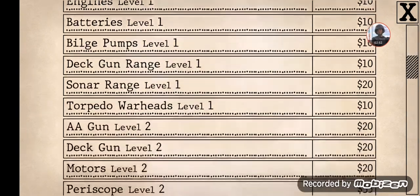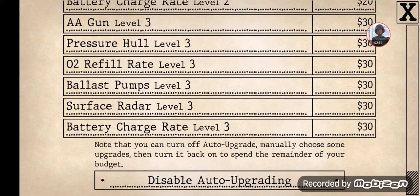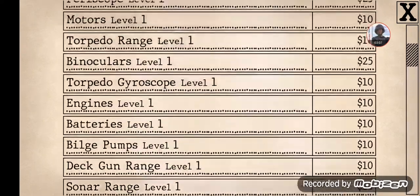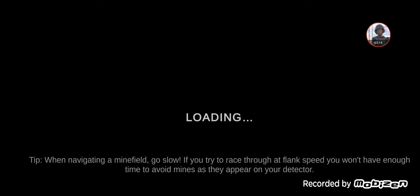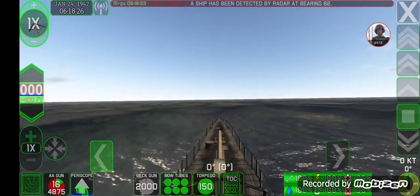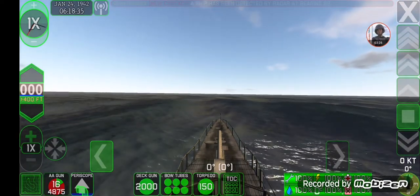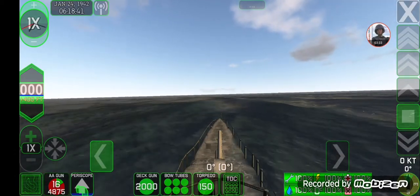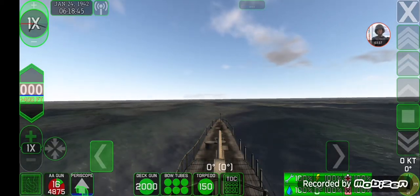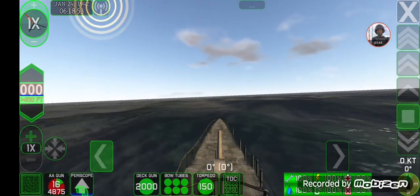This is the list of the upgrades that I am being given. Normally I would not be able to get any of that, but I managed to change the rules a little bit, so I get all of the upgrades at the beginning. That makes it a bit easier to start. I've got 2,000 rounds of ammunition on the deck gun, 4,875 shells for the Bofors 40mm gun, and 150 torpedoes.